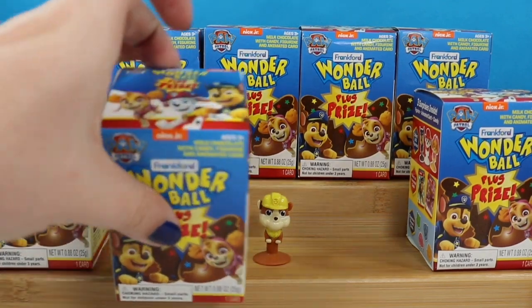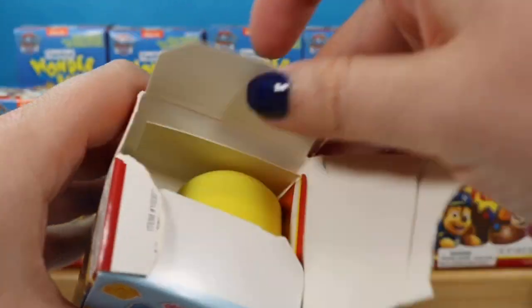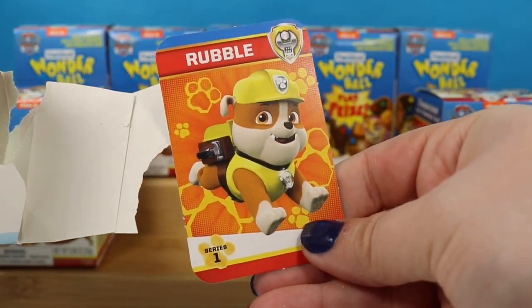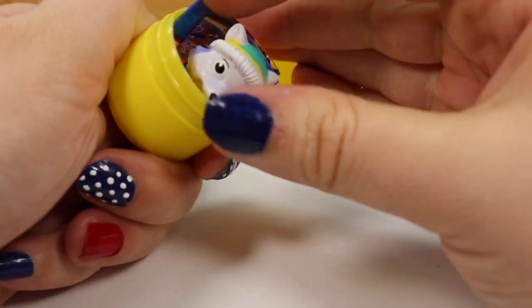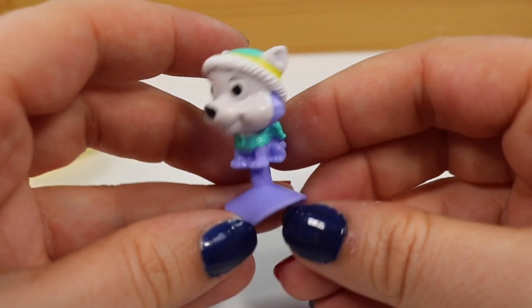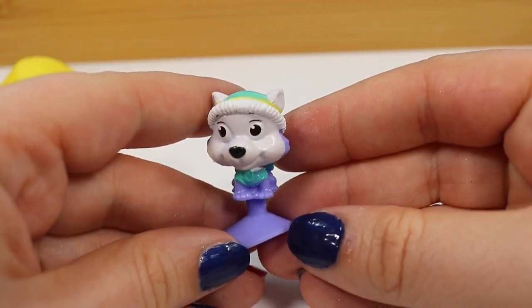So we're gonna try on the other side and see if that gives us a little better luck. I'm going to rip it from the bottom so we can take the toy out a little easier. Our card is a duplicate of Rubble — so far this has been the Rubble video. But this pup is Everest! Look at that cute little snoot — it's even got its little backpack on and Everest's little hat. I love the color combo on this one.